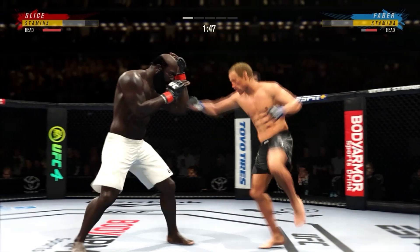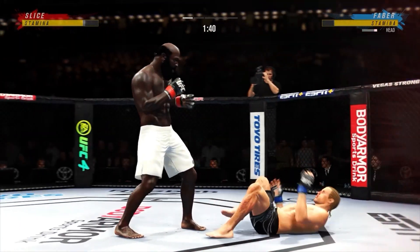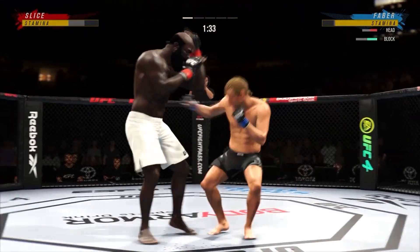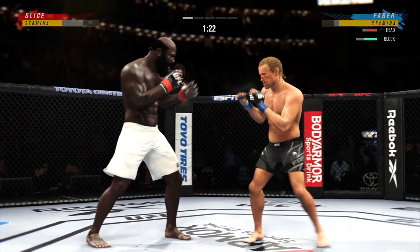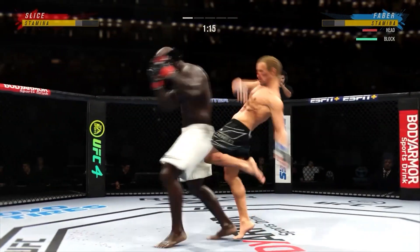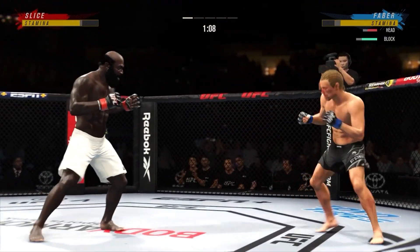Both guys really throwing with authority. A huge shot there, DC — I'm not sure how he stayed up. When you've been hit with a shot like that, to stay standing shows and speaks to your toughness. Well, a lot of people think he might have the best jab in this division — certainly using it effectively here. One of the best jabs in the world across all combat sports, the way that it just comes out — it's beautiful.